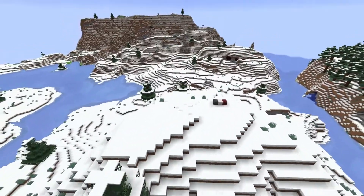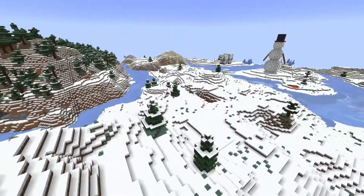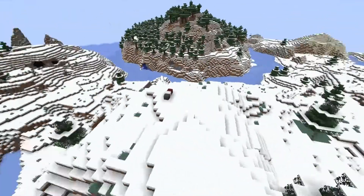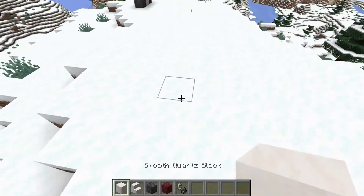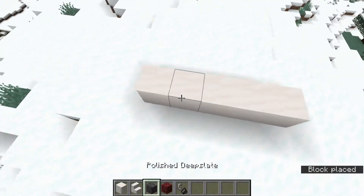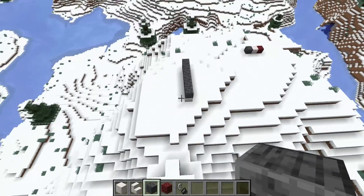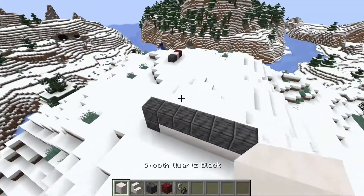Find yourself an area. I recommend having it on a tall area so that way it can reside over whatever you have. Then make a simple foundation — seven by seven will work good. Place five blocks like this, then surround it with that polished deep slate, and then just make it a very small structure.